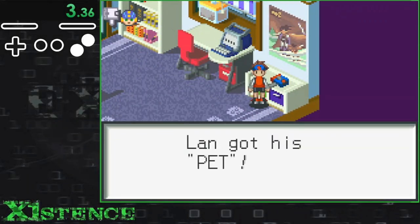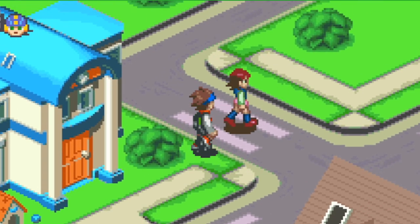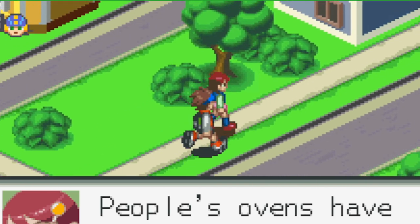Starting off with the first Battle Network, Lan needs to pick up the personal terminal before we can leave his bedroom to go to school. Going outside immediately starts a cutscene in which Lan walks over grass, but that's really the game touching the grass, not us, so we must continue.